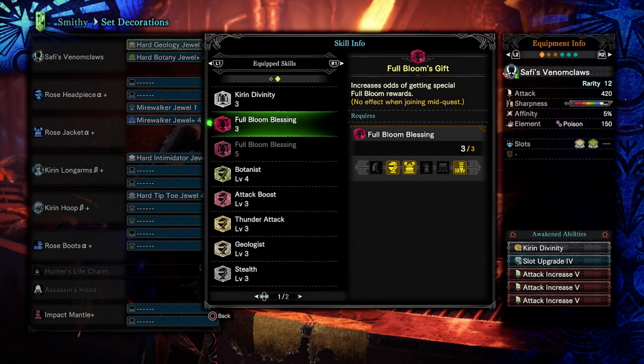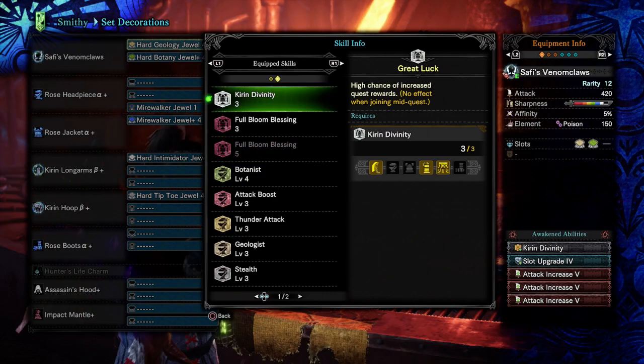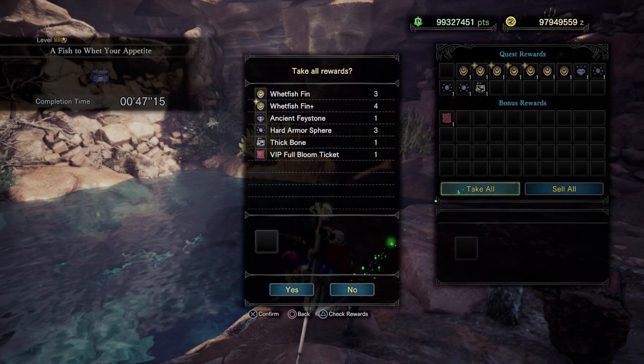To optimize your rewards at the end of the quest, I recommend you to either use a full blossom armor which increases the chance to drop VIP full bloom tickets, or use instead the Kirin 3-piece armor to get a higher chance for regular rewards at the end, which can of course also be decorations, armor spheres, or even more fish scales.